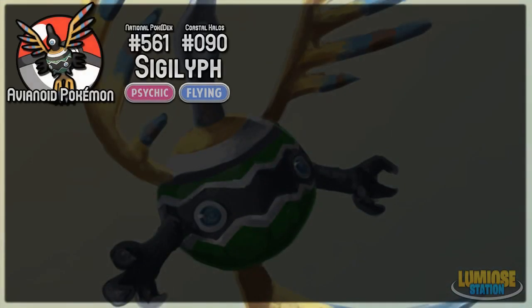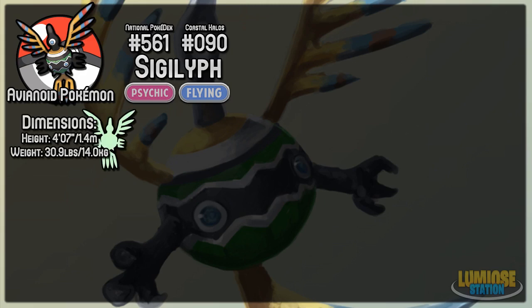So we have Sigilyph — it's the Avianoid Pokemon, and is a Psychic Flying-type, and is number 561 in the National Pokedex, and also features in the Coastal Kalos Pokedex as number 90. It is 4 foot 7 inches tall, or 1.4 meters tall. However, this could also be the wingspan — it's a bird-like Pokemon, so we really don't know, because Pokemon doesn't specify. It also weighs 30.9 pounds, or 14 kilograms.